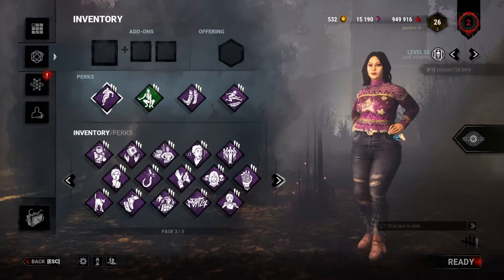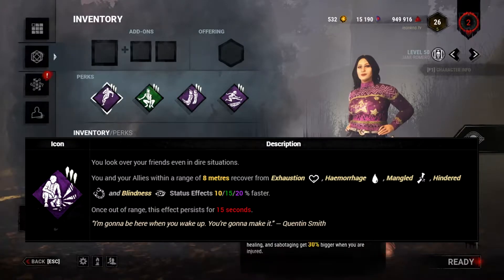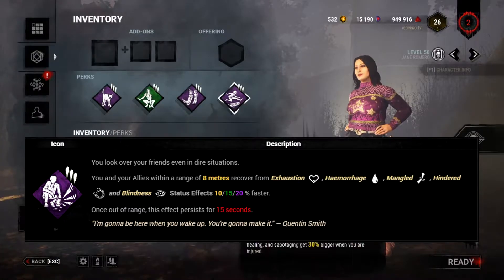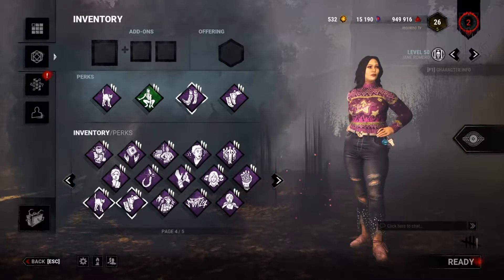Typically the cooldown is 40 seconds at max perk level, but with another perk, Vigil, you can lower it an additional 25%. It's also worth noting that the 40-second cooldown does not go down while you are running, so keep that in mind if you want to recharge the perks very quickly.